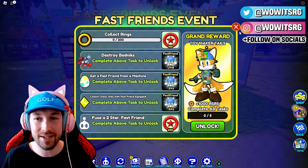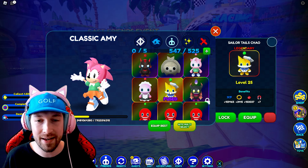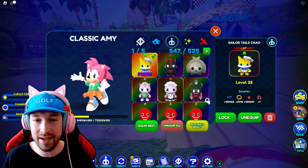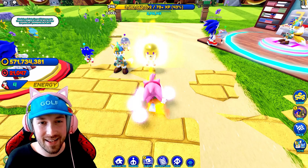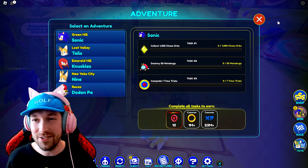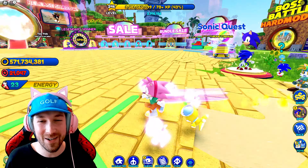The first task is to collect 200 rings — I think we can do that in no time. We're just going to equip our Chow with the magnet ability and get right to that. Shout out to Landon; he's at a high rank and he has the three new Fast Friends, so he's kind of spoiling the update for us as well as Toymaker Tales.